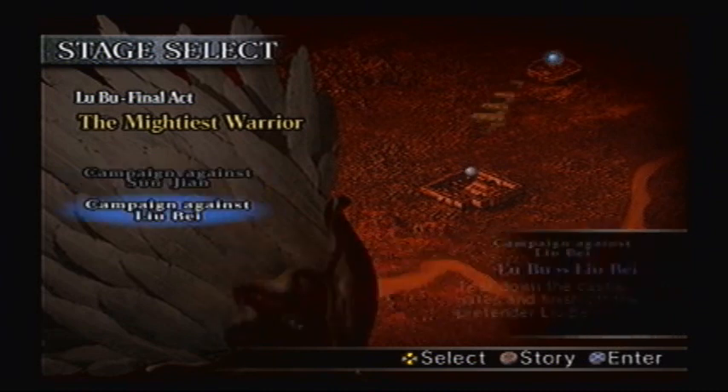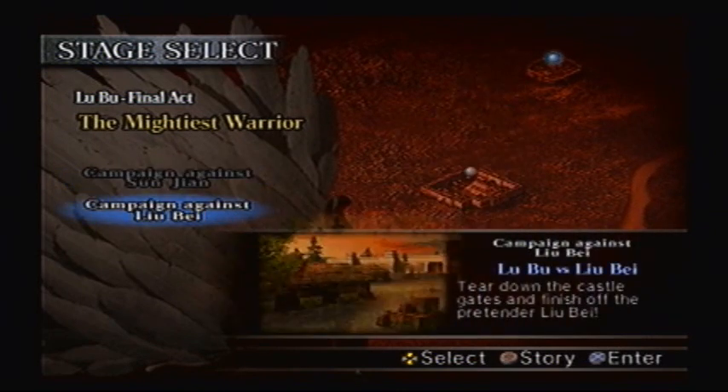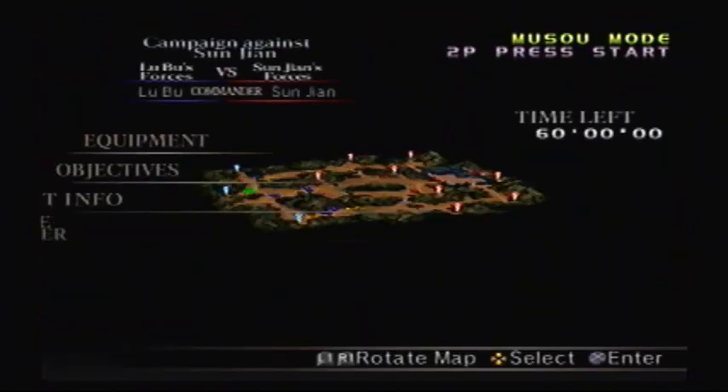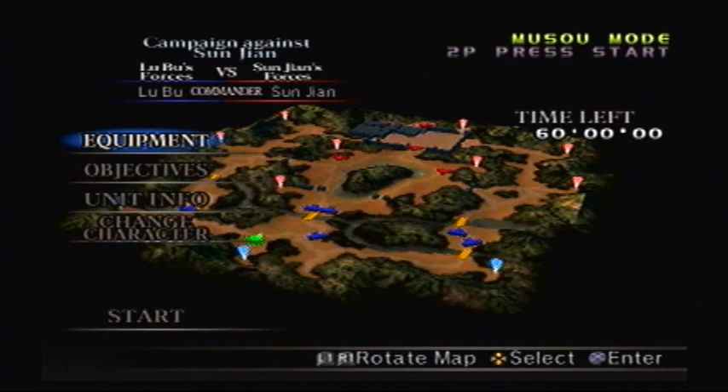Only two levels left in this campaign: the campaign against Sun Jian, and then the campaign against Liu Bei. There's no extra level after this — Liu Bei's stage will actually be the last one. So anyways, we're back in Hafei and we gotta take on Sun Jian.